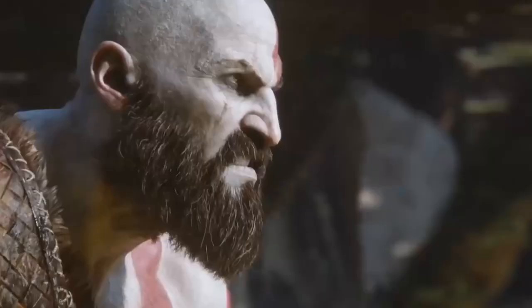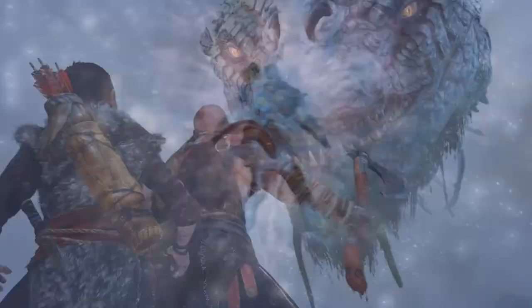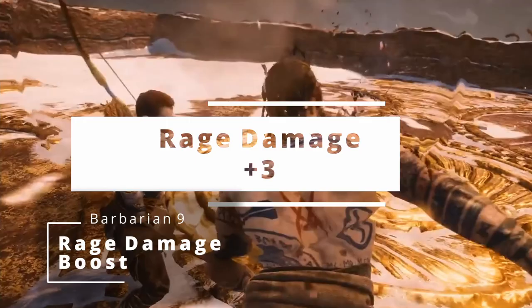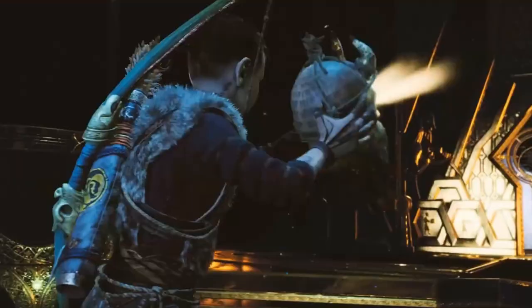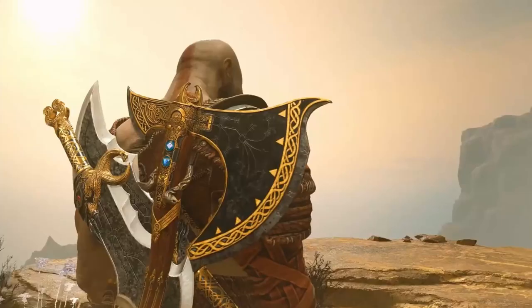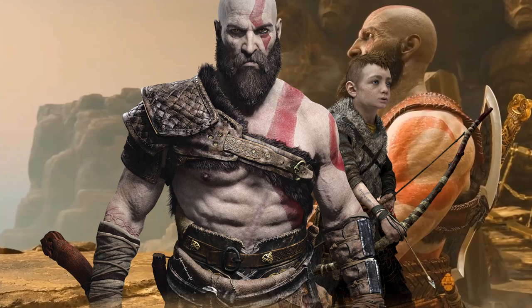At 9th level of Barbarian, you get Brutal Critical, letting you roll one extra die whenever you crit. This doesn't help much with the 1d4 Blades of Chaos, but with your Battle Axe you get an extra 1d6 or 1d8 depending on whether you're one- or two-handing it. Your Rage Damage also increases from plus 2 to plus 3, which is a nice boost especially since you're attacking three times. At 10th level, the Zealot feature Zealous Presence lets you unleash a Battle Cry as a bonus action, giving up to 10 allies within 60 feet advantage on attack rolls and saving throws until your next turn.